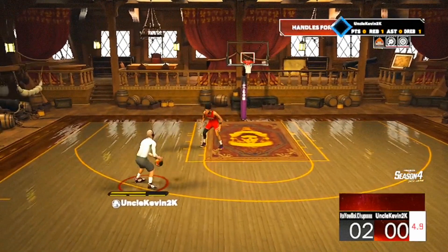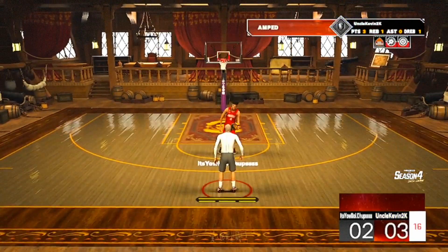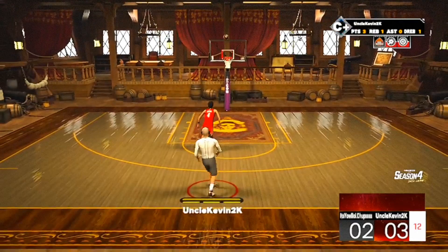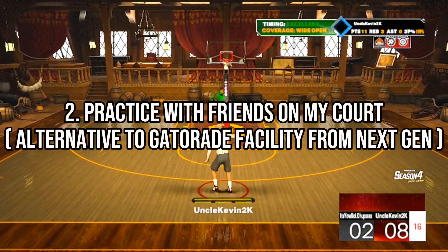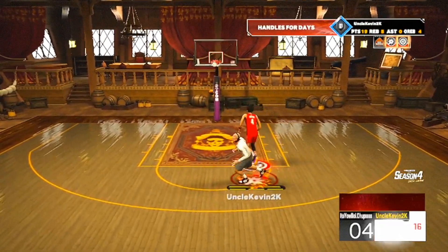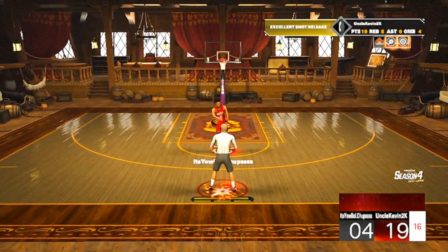Now, as we all know, one of the biggest enemies in multiplayer is the delay. So now that you have found or created your jump shot, how do we practice it? The second tip is to practice with friends on your mic court. One of the biggest enemies in multiplayer, especially on current gen, is delay. It can be hard to practice shooting in multiplayer modes because of this delay.